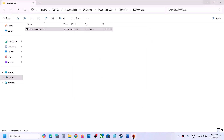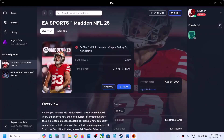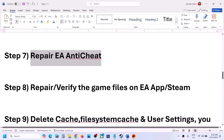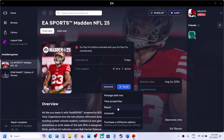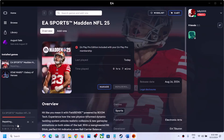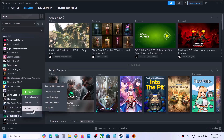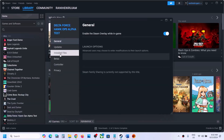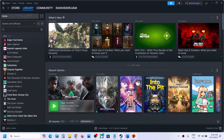The next step is to repair or verify the game files. In the EA app, click on the game, click Manage, then click Repair. Once the repair is 100% complete, launch the game. If you have the game on Steam, right-click the game, select Properties, go to the Installed Files tab, and click 'Verify integrity of game files.' Once verification is complete, launch the game and check.